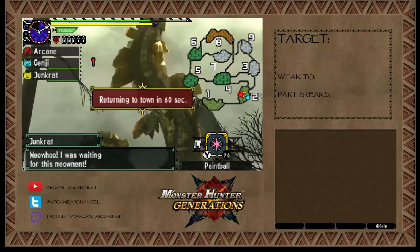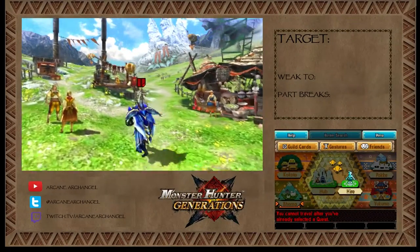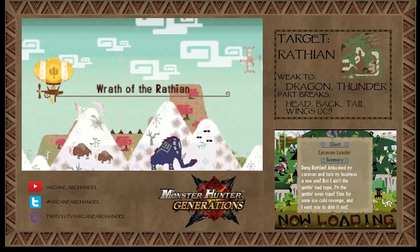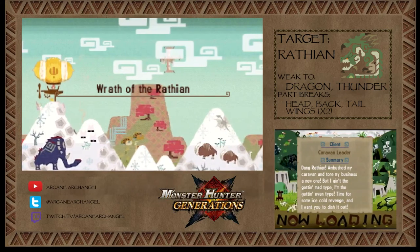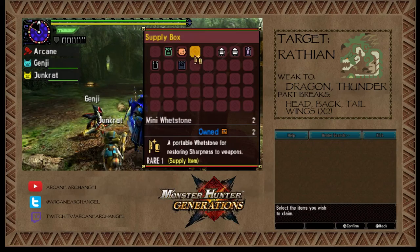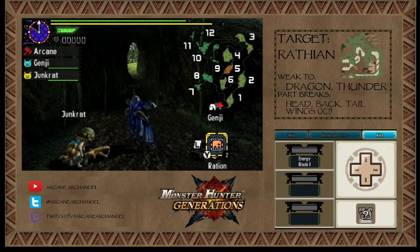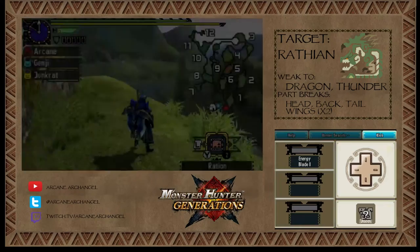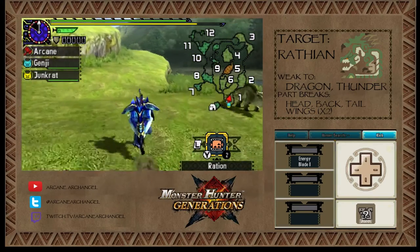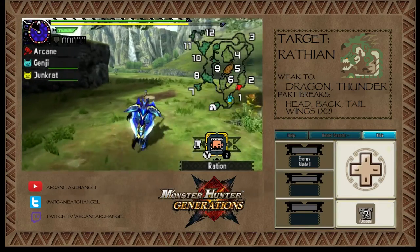Right before he roared — none of that. That's the first hunt of the day done. Our next quest is to go after an old monster that comes back from the very first generation of Monster Hunter games — the queen of the land herself, the Rathian. The Rathian is one of the first wyvern monsters you face; it looks like a dragon. It is the female counterpart of the male Rathalos, which is more aerial-based, but we'll fight him a little later in this playthrough.